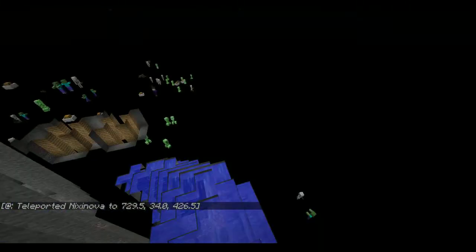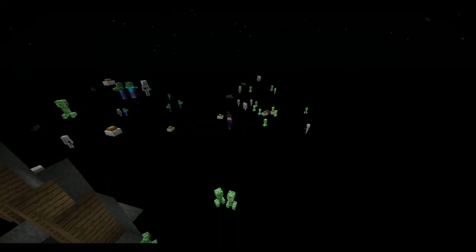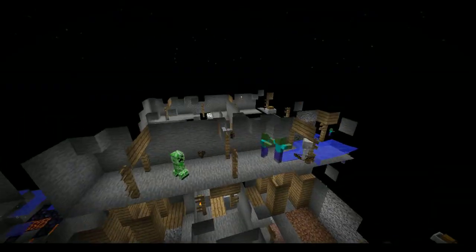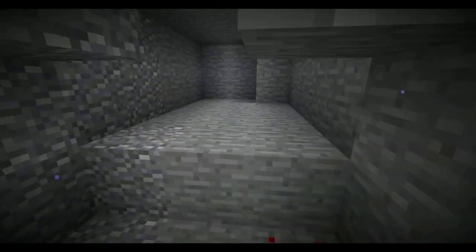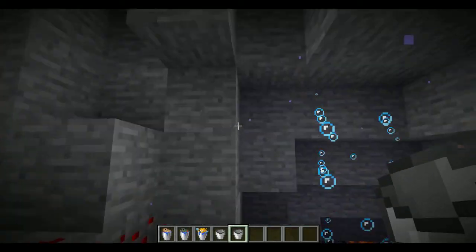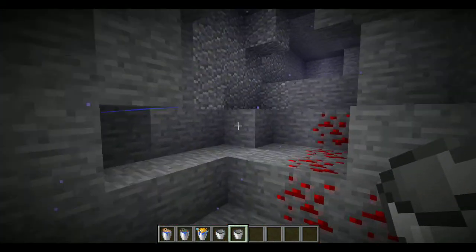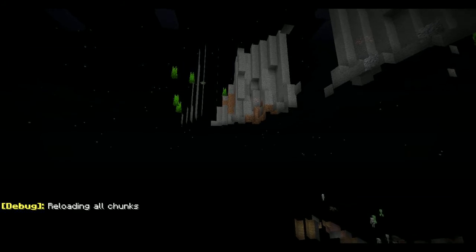Underwater ravines — if we go into spectator mode, you can see that it also floods the caves. Caves underwater will generate flooded. And also, when you come into them, when the water meets the lava under oceans, it will create the bubble columns.